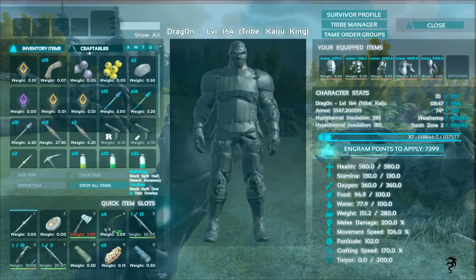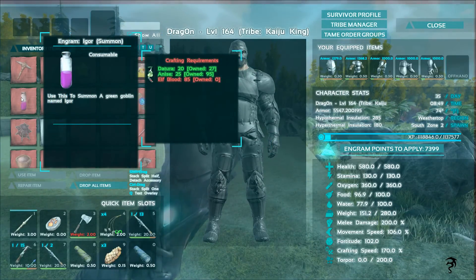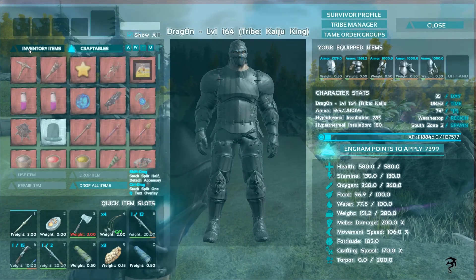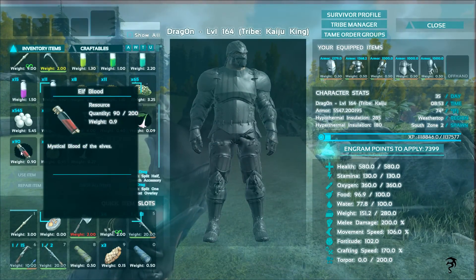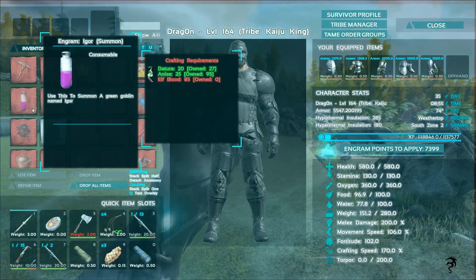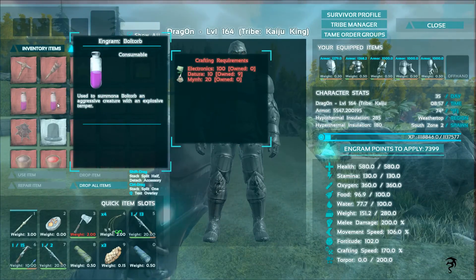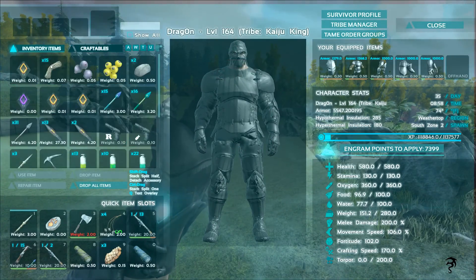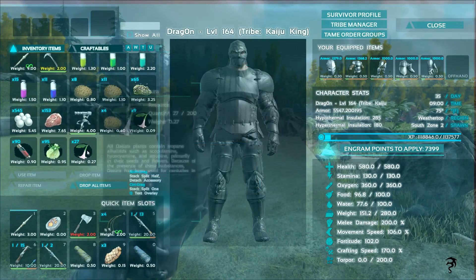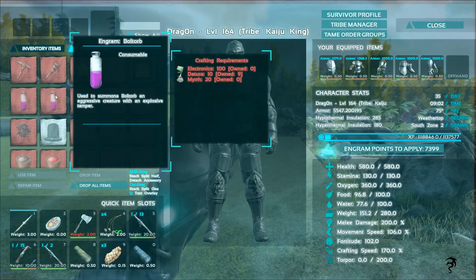A few new dinosaurs have been added and I was going to summon this guy in, but it says I don't have any elf blood in my inventory — but if you look, I have 90 elf blood right there and it says zero. What's even funnier is I have 27 datura and this says I have nine. If you look, I've got one stack of nine and one stack of 27, but I can't do nothing — I have no idea what's going on there.